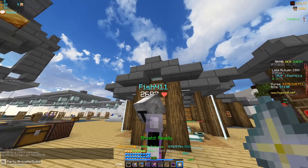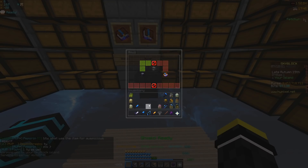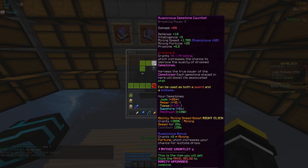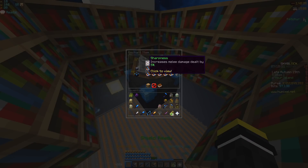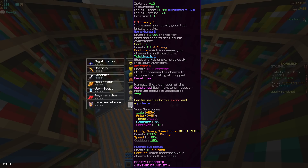I bought Pristine 5 from this guy for 125 million coins and applied it. Next I applied all of the basic enchants you get from the enchantment table. At this point we are set to go and mine.